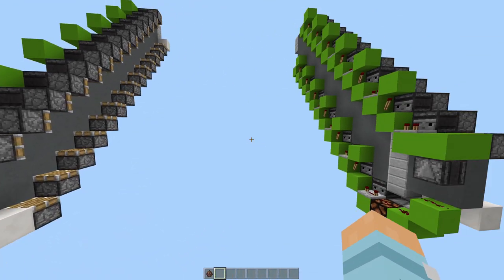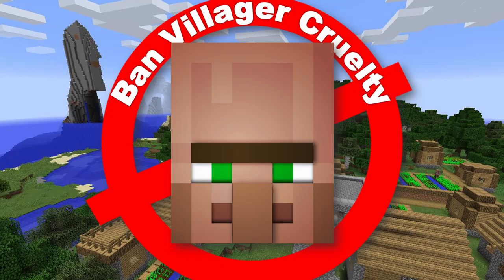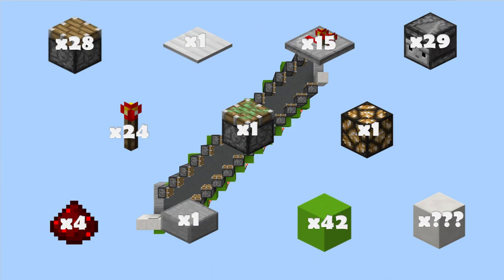Right, let's get on with these two tutorials. In these two designs I'm going to show you how to go 14 blocks up, but you can make it as tall as you like. To go 14 blocks you will need 28 regular pistons, one pressure plate, 15 redstone repeaters.